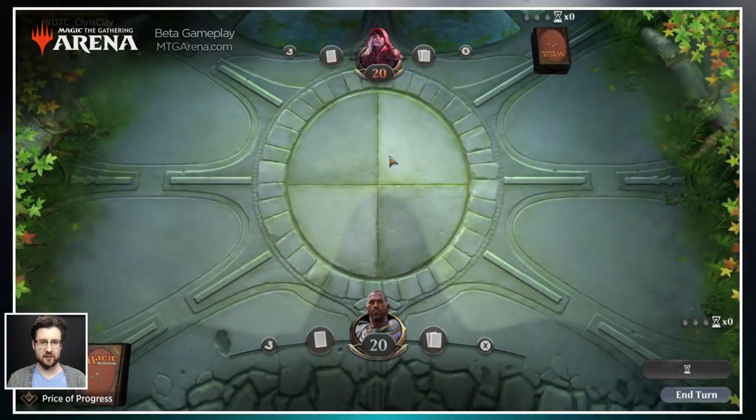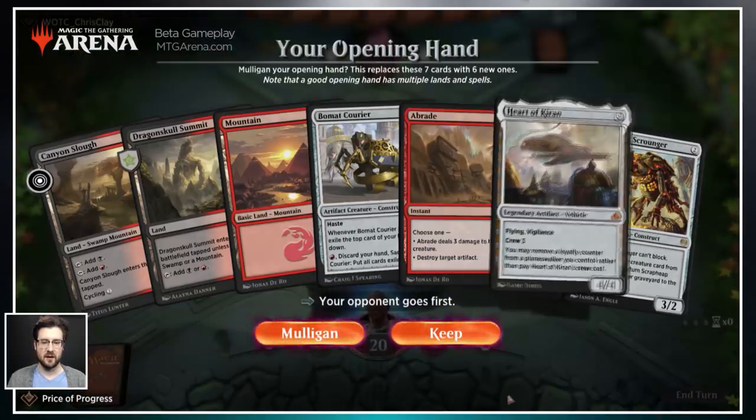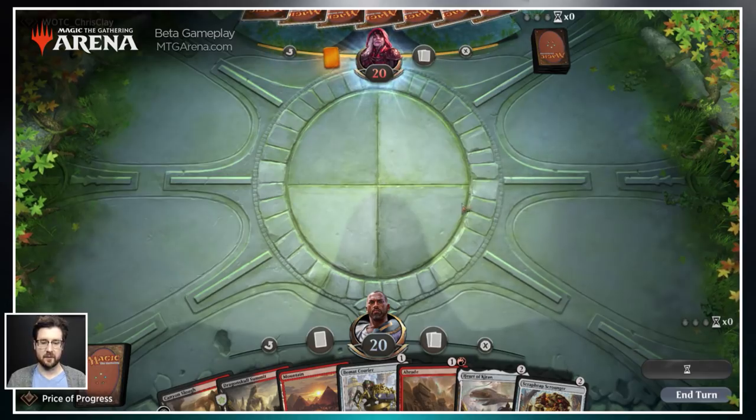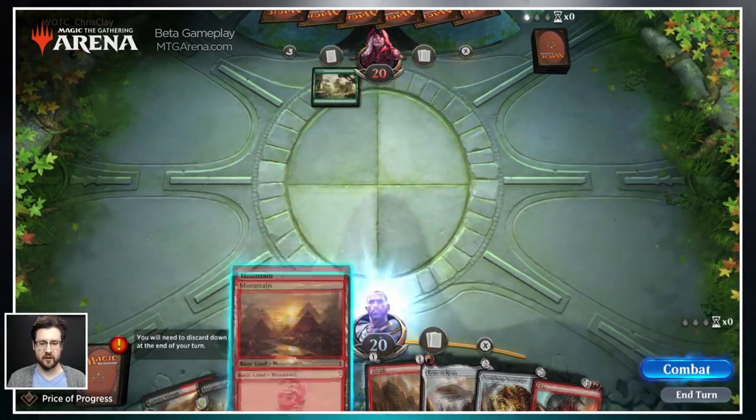Once you log in, you'll have your opportunity to mulligan your hand. If you decide to do it, prompts are fairly straightforward. You won't get to see your hand until your opponent has had an opportunity to see their hand. This hand is good, so we will keep. Playing lands is very simple — playing all cards in Arena is fairly simple. You just grab cards in your hand, drag them up, and put them straight onto the battlefield.